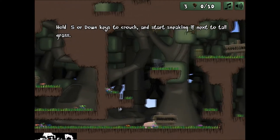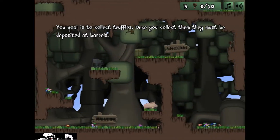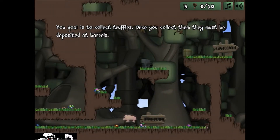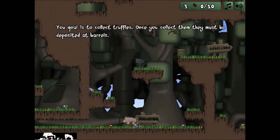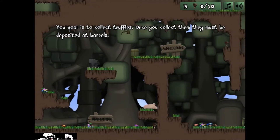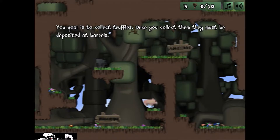Your goal is to collect truffles. Once you collect them, they must be deposited at barrels. I don't understand. Where do I go from here? Oh, there's a truffle. Wait, what's that? There's a truffle under there. Got it!